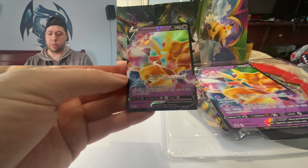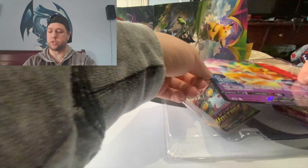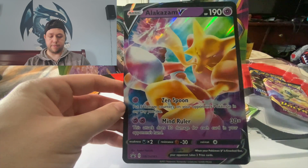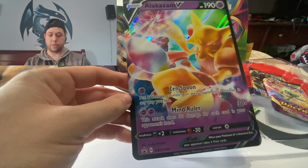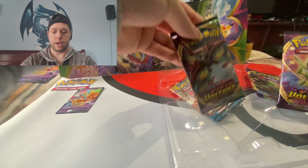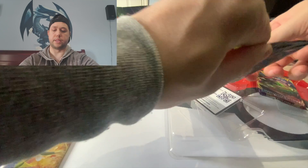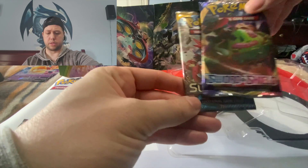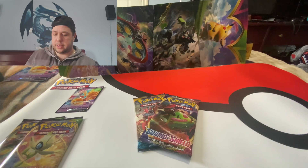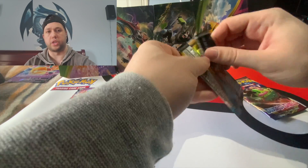We have the Alakazam V promo card — another great card. We also have the Alakazam V Jumbo card, which is the same card but Jumbo. We have 2 packs of Vivid Voltage, and we have a Sun and Moon base set as well as a Sword and Shield base set.